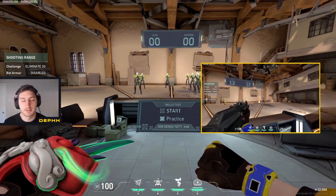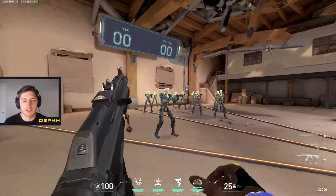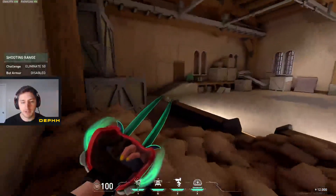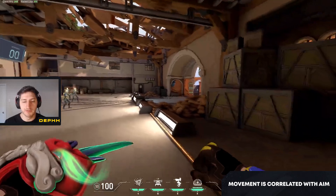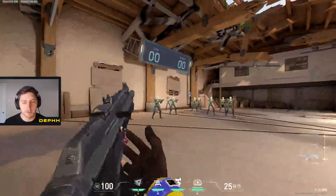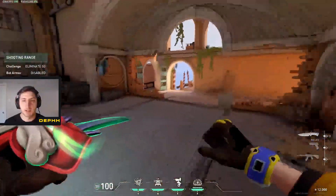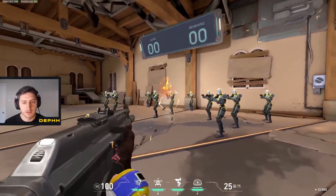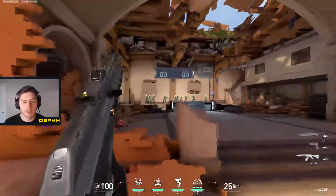I haven't done one of the skill tests in the range since beta, so it's not something I use personally. If I'm ever in the range I'll take different angles, go behind walls, play around it — but most of the time I spend in the range is just running around. I think your movement is directly correlated with your aim, so if you're warming up your movement at different heights and jumping around like you would in a normal game, it's going to help your aim regardless.